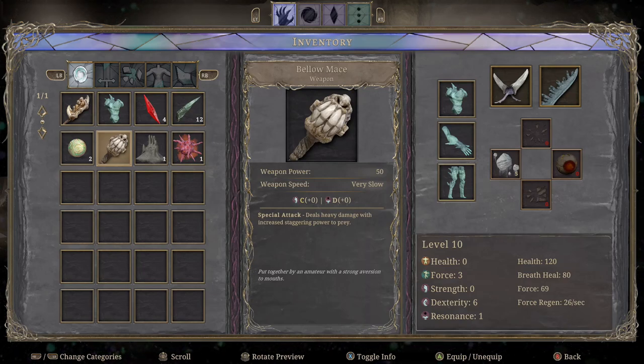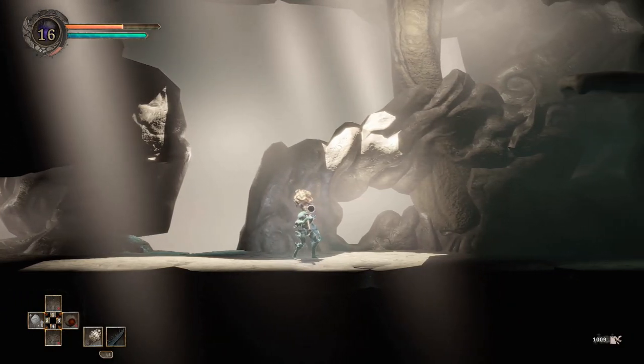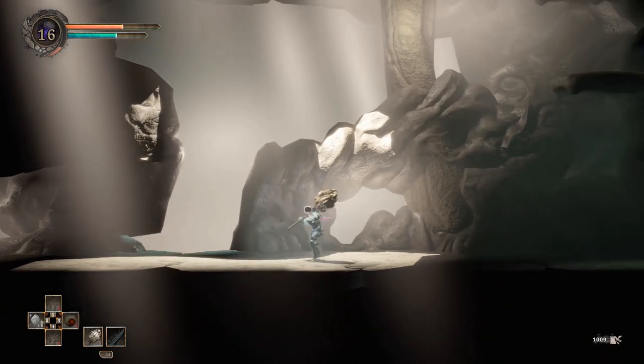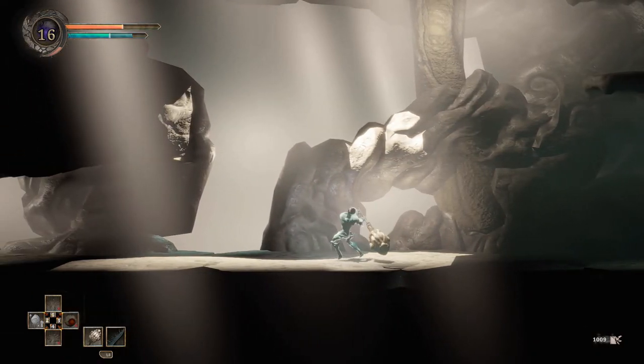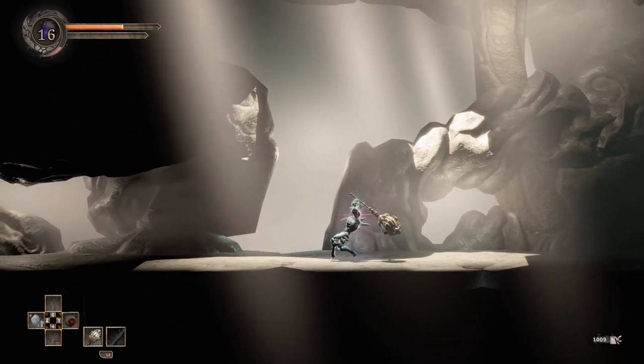The last weapon you can find in the game is the Bellow Mace. It has a weapon power of 50, and it's slow — actually it says very slow. It has D scaling on resonance so you'll get some benefit from that, but it's more of a strength weapon, though only C class scaling on strength. I had wished they'd put at least a B class strength weapon, but since it has weapon power of 50 it does do heavy damage. The special attack deals heavy damage with increased staggering power, and it opens its mouth and kind of bellows — it was put together by an amateur with a strong aversion to mouths.